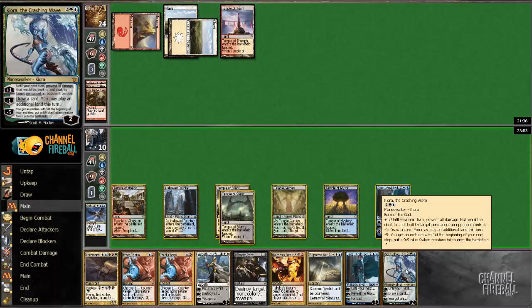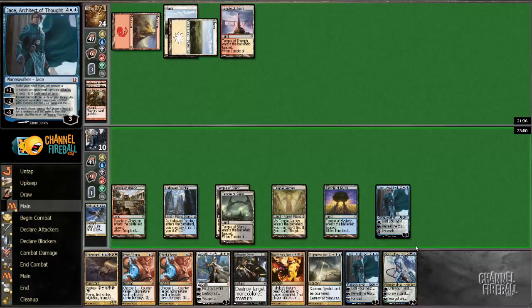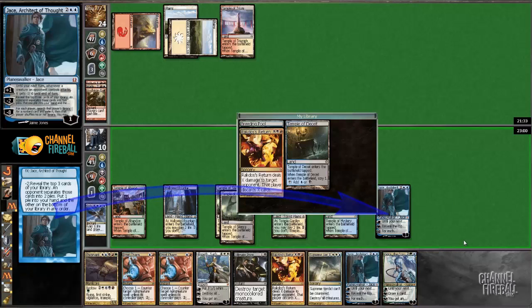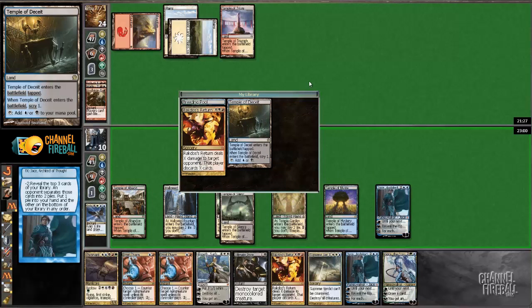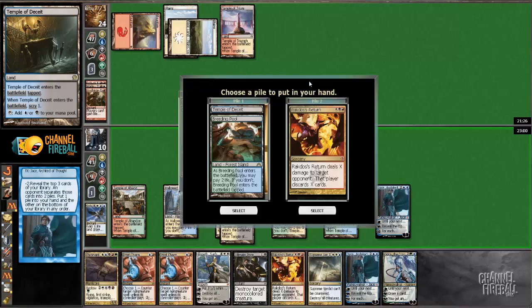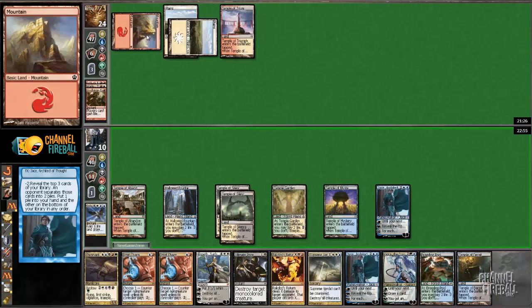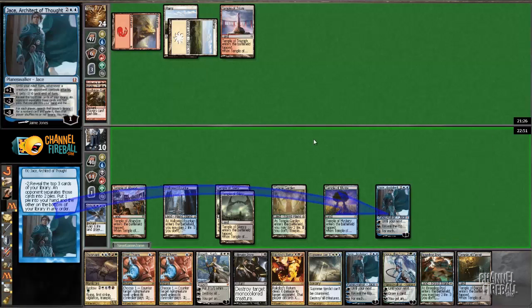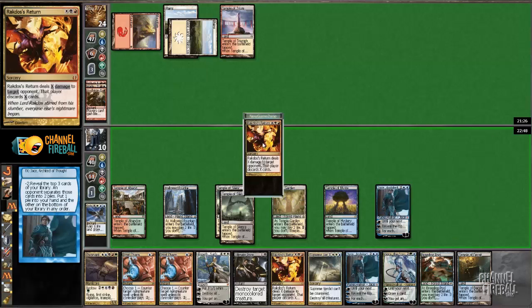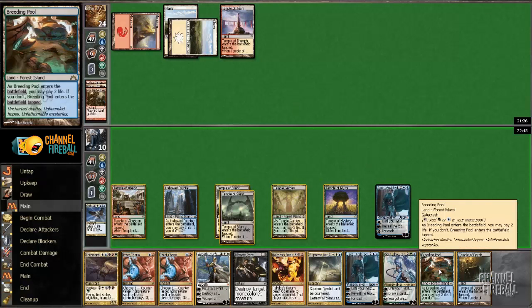Did not draw a land. I just want lands. Keep the two lands. He's going to put two lands versus Rakdos Return. I can just get him for four right now. I can get him for five. I can discard one card and get him to five. Go to eight — it's got to be worth it.